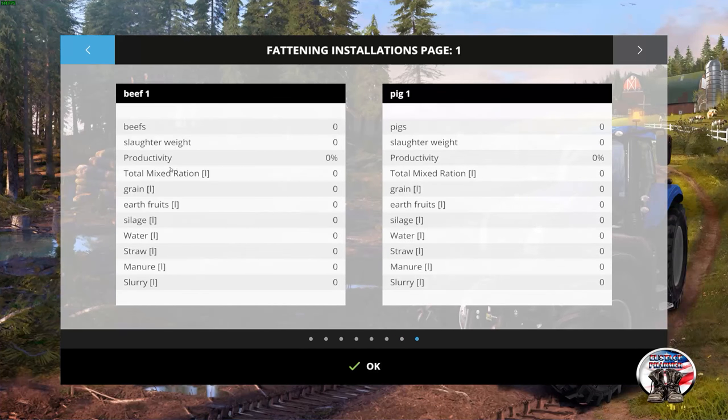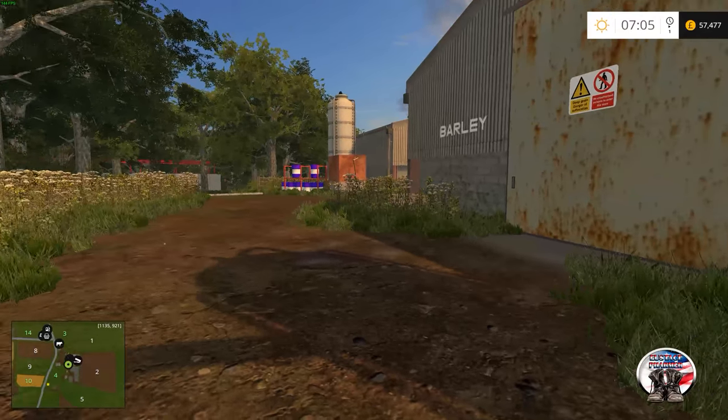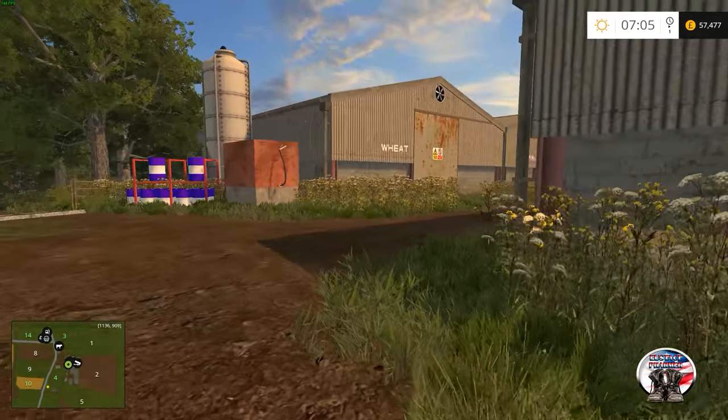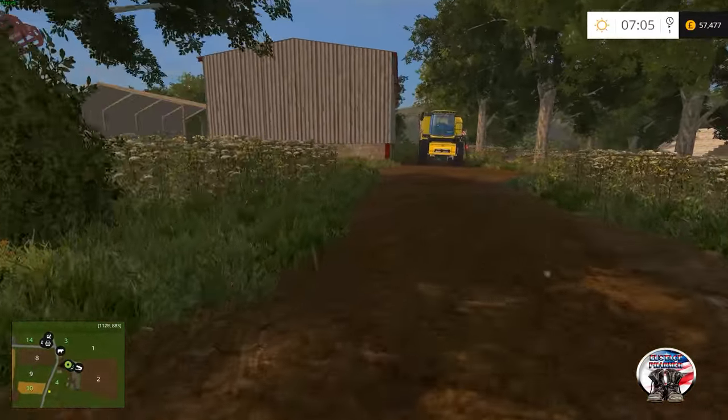For the beef and the pigs: mixed ration, grain, and earth fruits — so I would assume potatoes or sugar beets, your choice — and then water and straw for bedding. That's for both of them. So we got the livestock roster out of the way. Let's jump back in our tractor. We've seen the pigs, beef, cattle, and sheep — that's it for the animals.